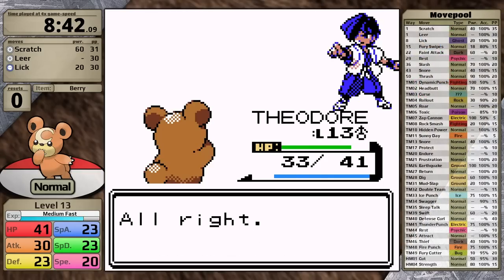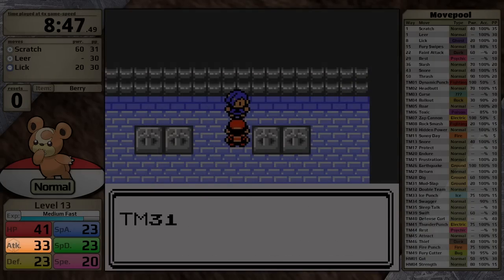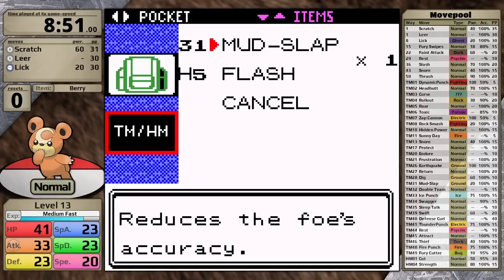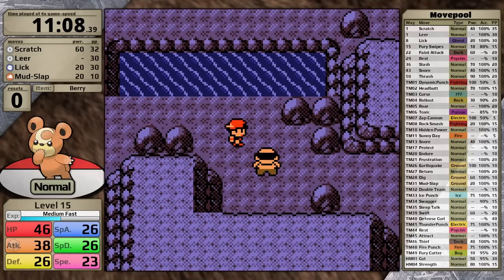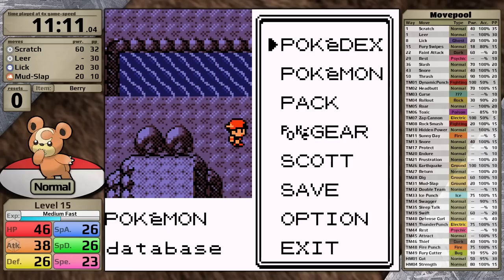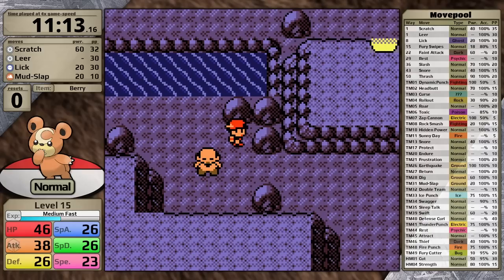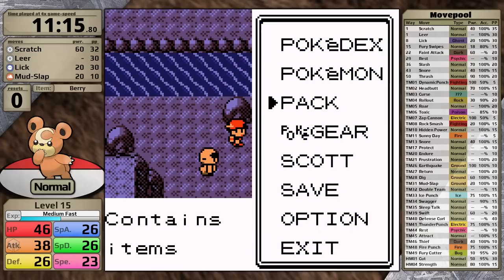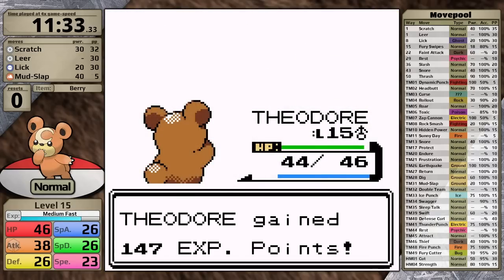There are two prizes from receiving Falkner's badge. Number one, my attack stat gets a 12.5% boost, denoted by the little badge icon in the bottom left. I also get the TM for Mud Slap, which I teach to Teddiursa right away — it's really useful in Union Cave to defeat the two hikers there. One of them is a spinner and it's really hard to get by him. I tried the bag trick to stop his sprite from spinning but making the sharp turn is just a little too hard, and he catches me. Luckily I have Mud Slap and defeat him with ease.